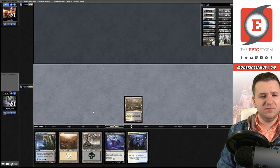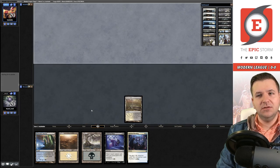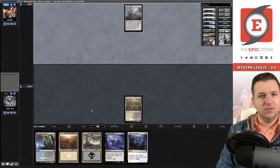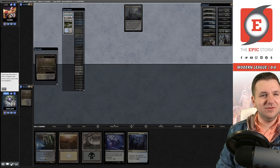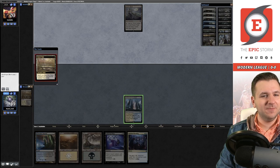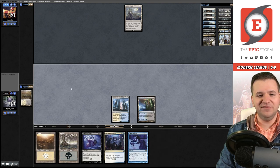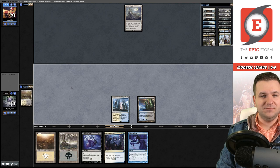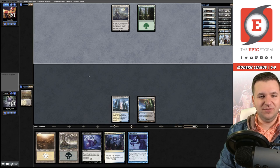We lead on Marsh Flats, planning to fetch a dual land at the end of their turn. They're on Tron — that explains their mulligan to four. We draw Gifts Ungiven and love it. They played a Forest, so no turn-two Tron piece, which I like.